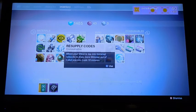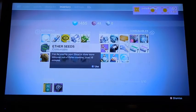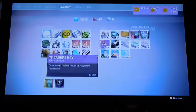Supply codes are like for the Cabal, Blackwax is for the Vex, and Ether Seeds is for the Fallen. These grant you extra Glimmer, and I would recommend using these as you do what I'm going to be talking about.